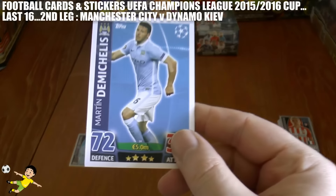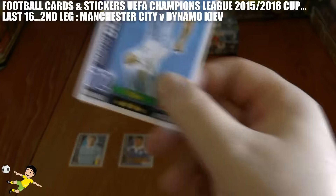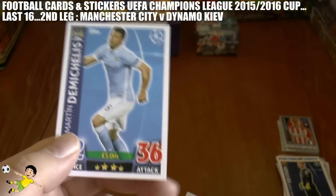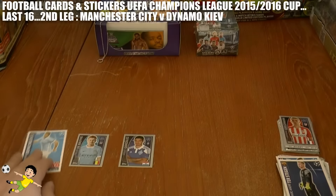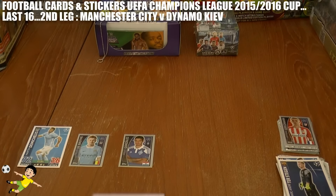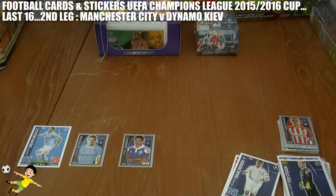There's the winning penalty — scored by Martín Demichelis, as you can see there! Manchester City, after a little bit of a scare against Dynamo Kyiv, the game finishes two-all on aggregate, one-all on the night, and Manchester City win through to the quarter finals on a penalty shootout. And wow — look at who the next card was: a Dynamo Kyiv player! That's unbelievable — just the way these cards go, and that's what makes it so exciting.